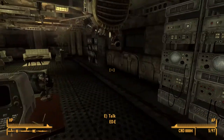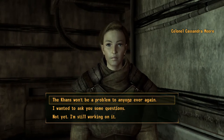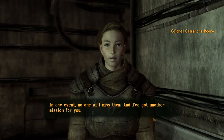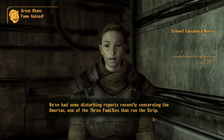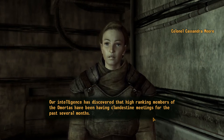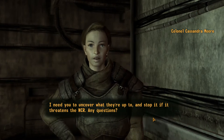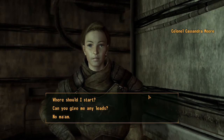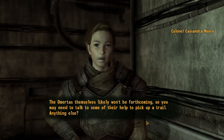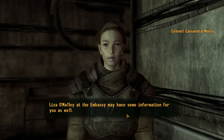Boone, be very quiet. We're not harming anyone - we're just taking a look. The Khans won't be a problem to anyone ever again. Good riddance. We've had reports for years that they're the ones who supply the Fiends with chems, but no one's done anything about it. No one will miss them. I've got another mission for you. We've had some disturbing reports concerning the Omertas - one of the three families that run the Strip. High ranking members have been having clandestine meetings for the past several months. We haven't been able to determine whom they've been meeting with, but if it's Caesar's men, we'll need to act. Head to their casino, Gomorrah, and ask around. Liza O'Malley at the Embassy may have some information for you as well. Dismissed.